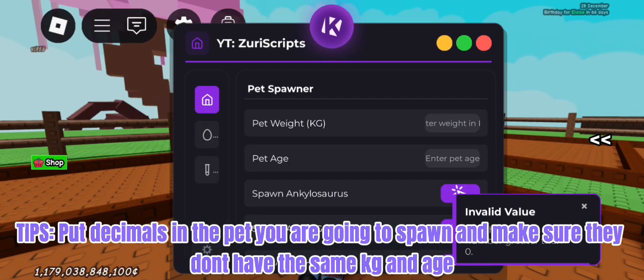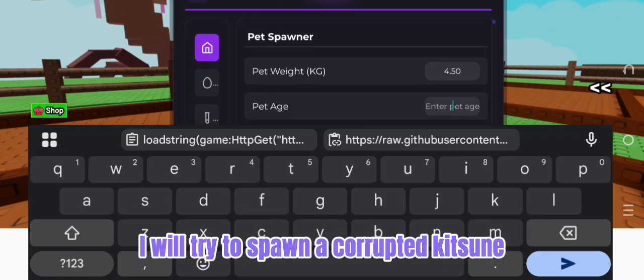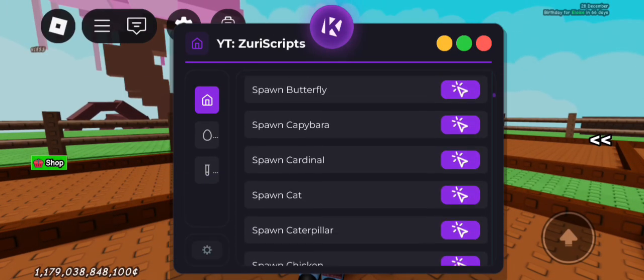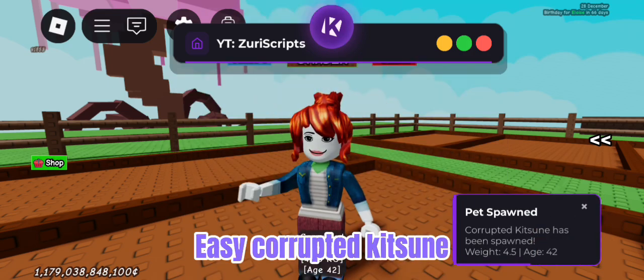Tips: put decimals in the pet you are going to spawn and make sure they don't have the same kilogram and age. I will try to spawn a corrupted kitsune. Easy corrupted kitsune.